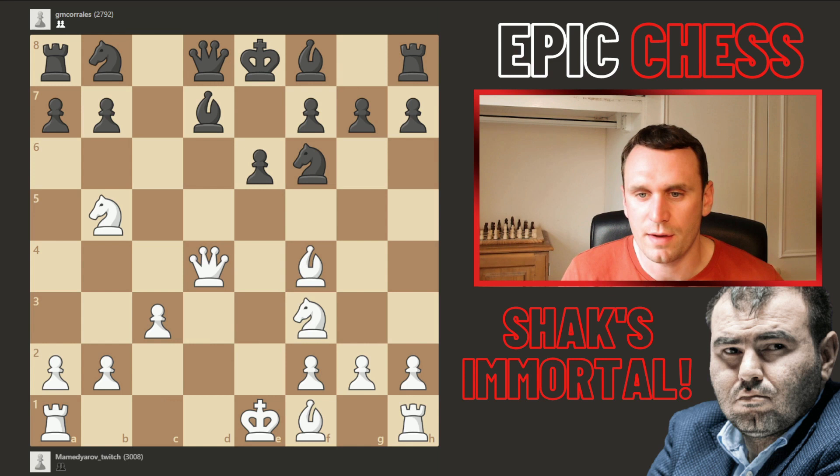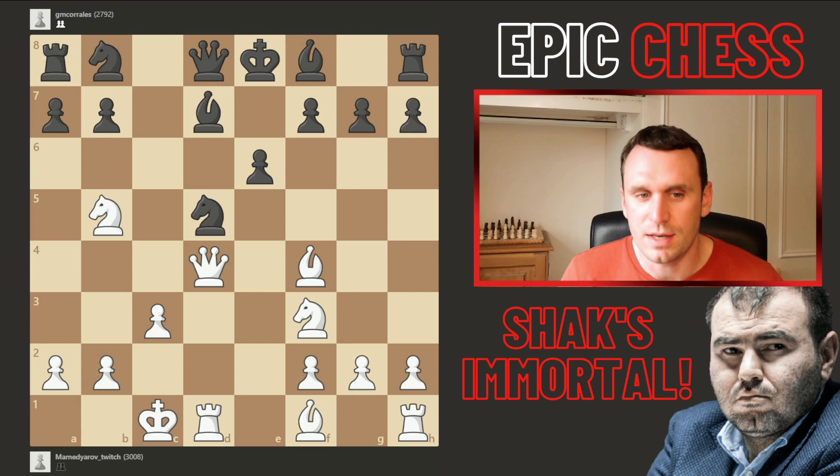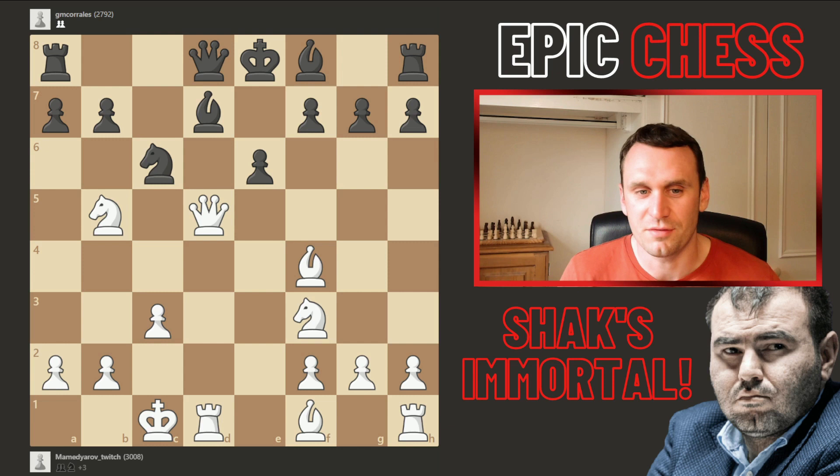Instead, after bishop f4, we had knight d5 played to cover the c7 square — but this is a mistake, because now Shaq can castle queenside, which he duly does. When the knight comes to c6 things are different; white is very developed. This is where Shaq lands his hammer blow. He chops the knight on d5, the pawn recaptures — what's his big idea?